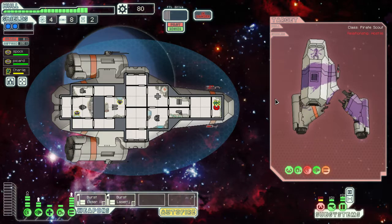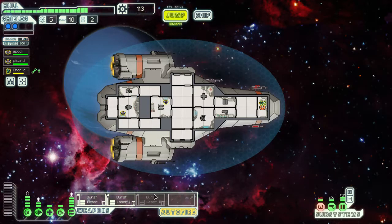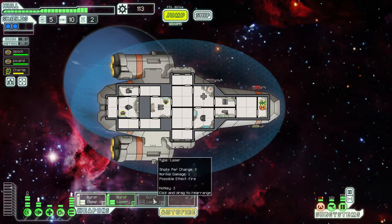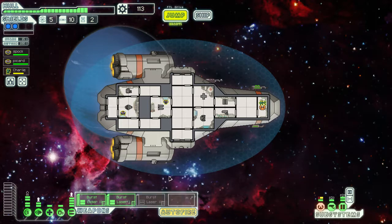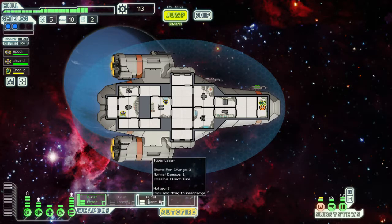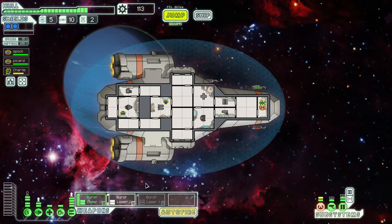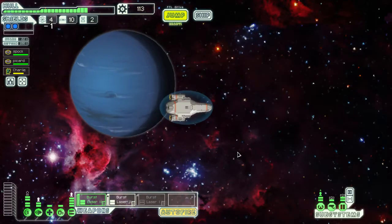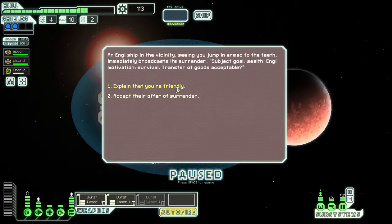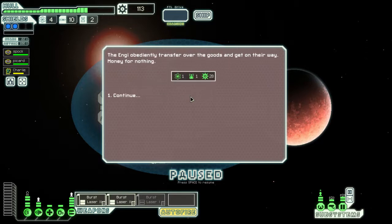There's a mega ship at the end of the game that's essentially unbeatable it seems. A burst laser drop — not enough power systems right now. Now we have two burst laser mark 2s up and running. Pretty sweet. Really wish we had more fuel.